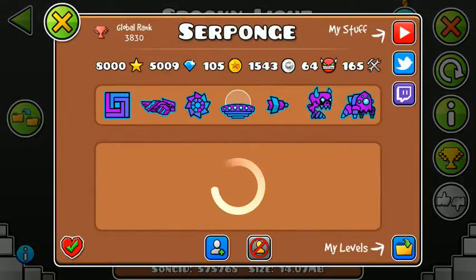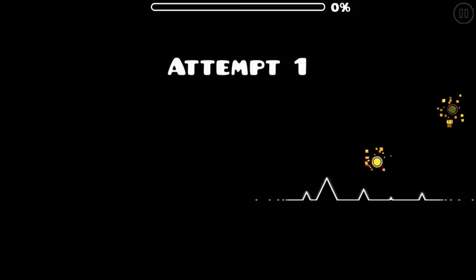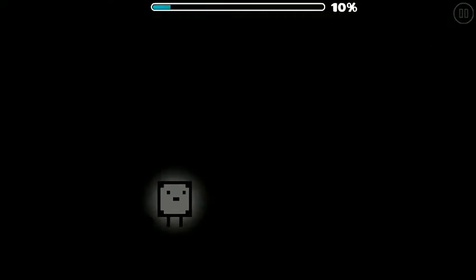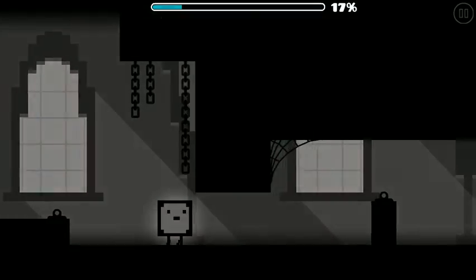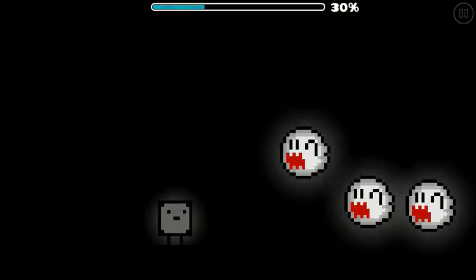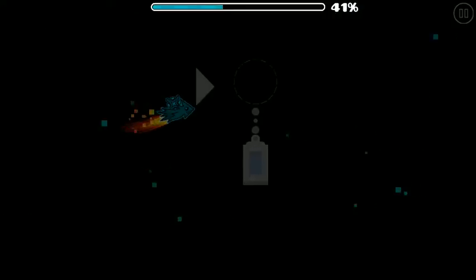The first level is by Sirpunch the legend himself and it is Spooky Light. This level is pretty fun to play and very creative as well — it's basically a minigame, it honestly feels like a Nintendo game. I wouldn't recommend playing this on an unstable device like an iPod Touch fifth generation, they can't handle the detail, so you'd have to play every level in low detail mode.